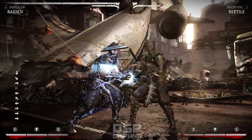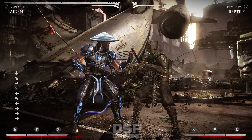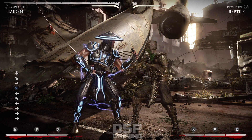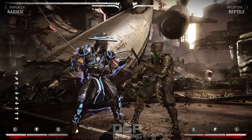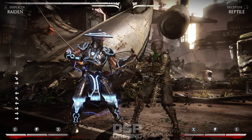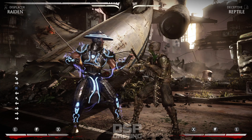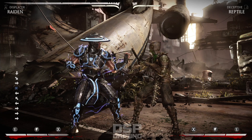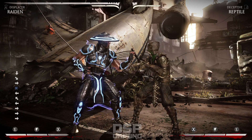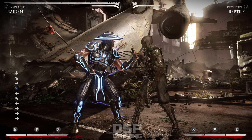I definitely like Raiden - he's interesting, he's maneuverable, which I like. I'm not sure which version I'll go with. I don't think the lightning traps are my style - maybe a little too elaborate, especially for online play, because half the time the stuff ain't gonna come out anyway. I'm thinking either Displacer so I could teleport, or possibly the Thunder God version for the extended combos, although how viable those will be I don't know. Alright, so that's Raiden. Cool.